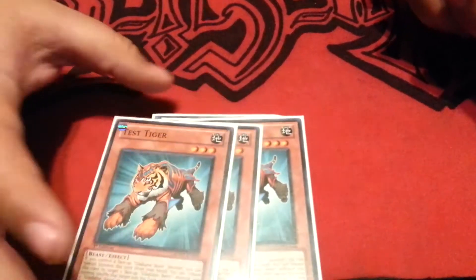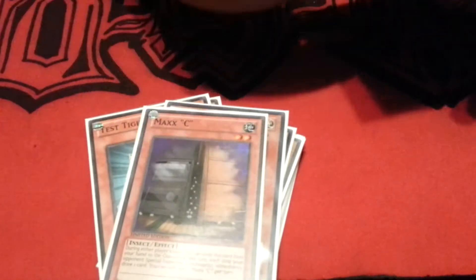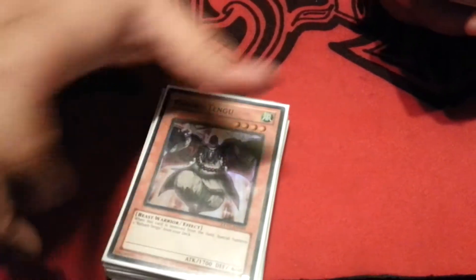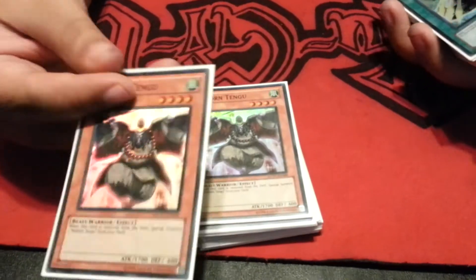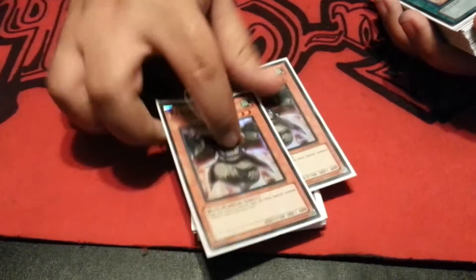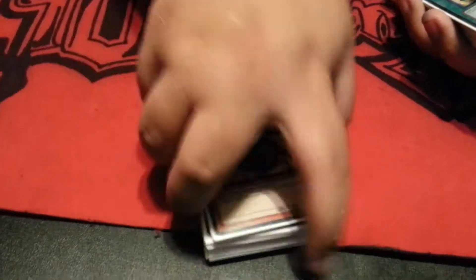Three Test Tigers. One Effect Veiler, one Maxx C, one Gorz. And I tech in two Reborn Tengus. The reason I tech these guys in is because sometimes I still need a normal summon. And if they Torrential him, Mirror Force, something that destroys him and he goes to the graveyard, it lets you get another one. So he's still a good tech choice, I think.